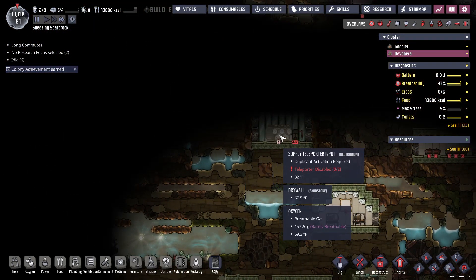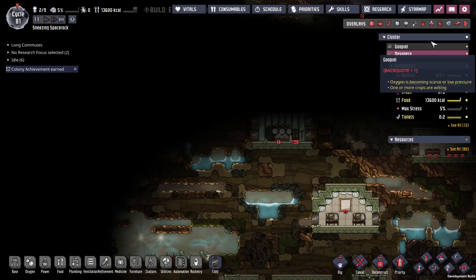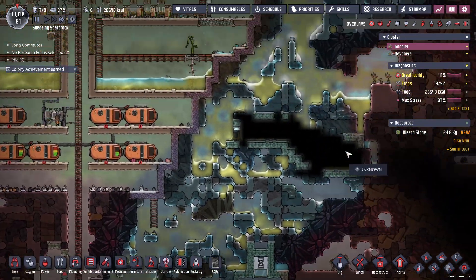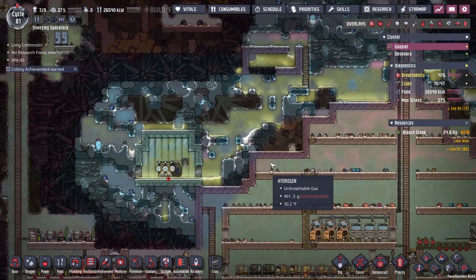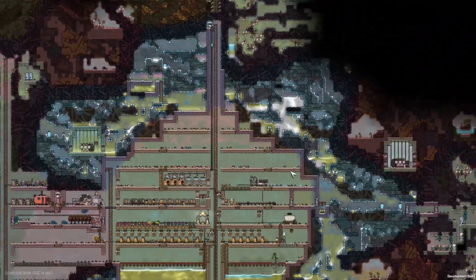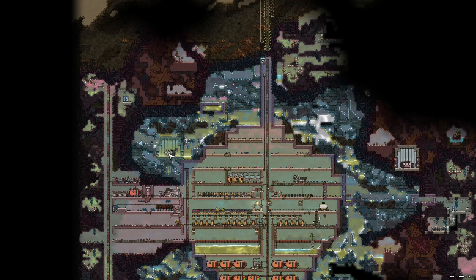The other thing I was going to talk about is these supply teleporter inputs and outputs. If we check back to the other one, we've seen both a receiver and a sender. It would only make sense if these sent and received to places that were not each other, because teleporting from here to here doesn't make sense. But teleporting from another planet or asteroid to here makes a lot of sense — you can transfer stuff back and forth. I think that's what we're going to start trying to aim towards in this video — getting these things operational and figuring out how they work.